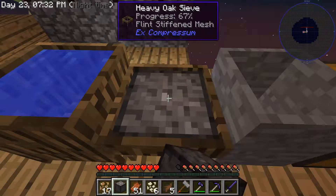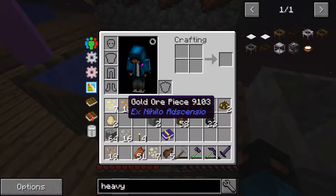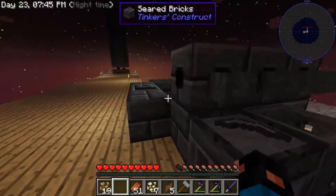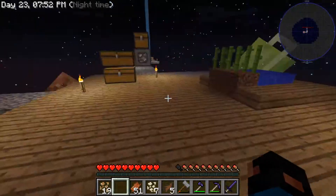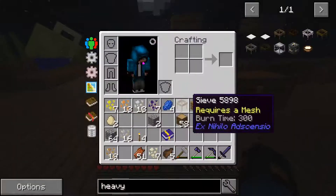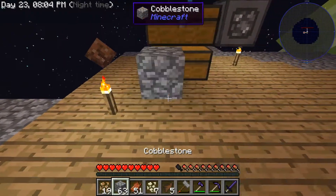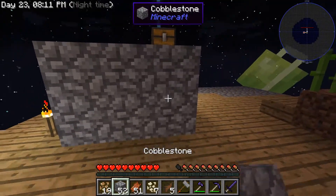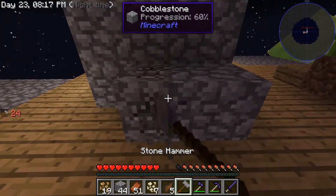Vein miner such a god. Let's see — seven gold, not enough. Not enough — don't know how much gold I need to make this thing. That's vein miner getting more. That should be enough — oh, wrong place. There we go!